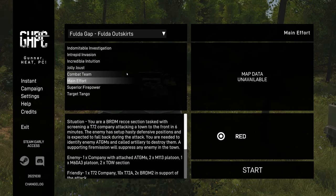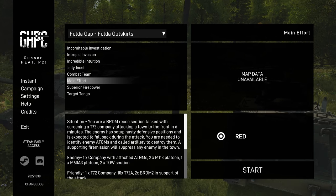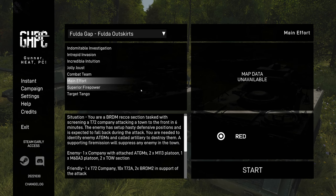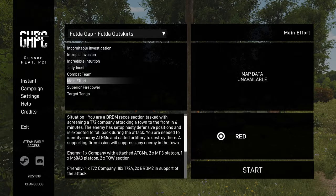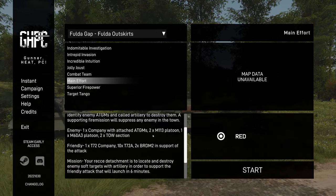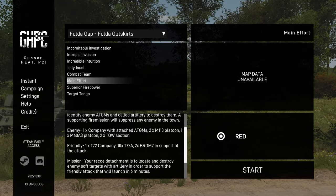We're going to be playing a mission called Main Effort. It's on the Folder outskirts and we are playing as a BRDM recon section, tasked with screening a T-72 company attacking a town to the front in 6 minutes. The enemy has set up a hasty defense position and is expected to fall back during the attack. We need to identify the ATGMs and call in artillery to destroy them. Supporting fire missions will also suppress the enemy town. The enemy composition includes one company of attached ATGMs, two M113 platoons, and also some M60s and TOW sections. Essentially, we're targeting the TOW sections.